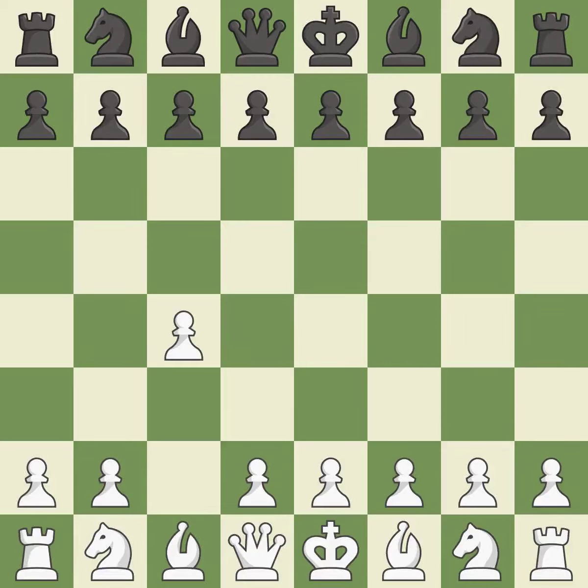In the English opening, white plays c4 to take control of the d5 square without sacrificing a central piece. This is a more patient opening. e5 controls the d4 and f4 squares, and allows the queen and dark-squared bishop to develop.